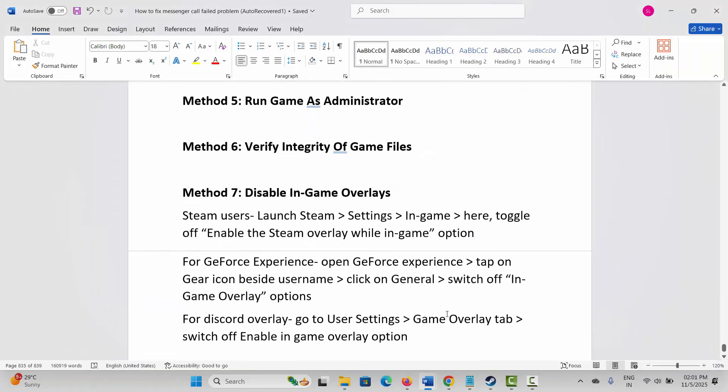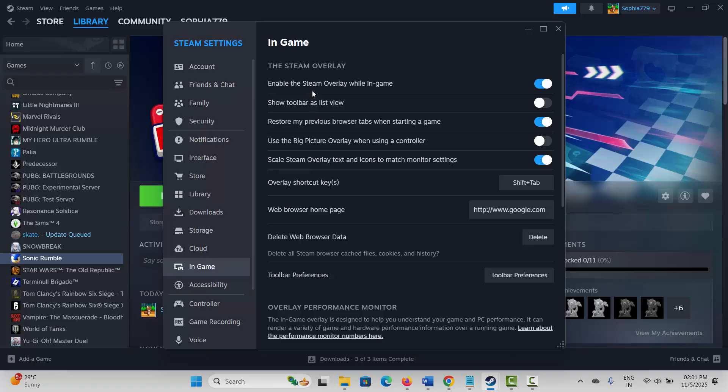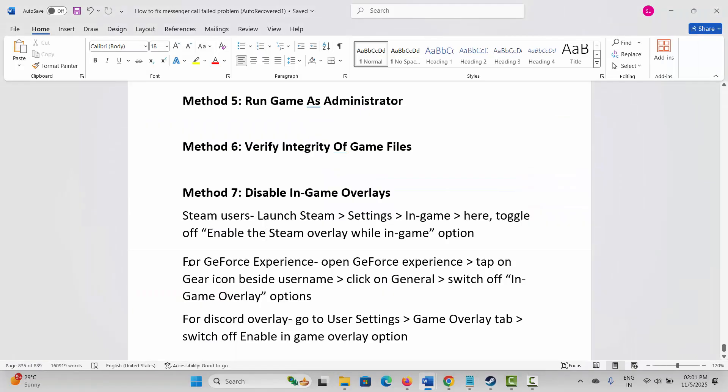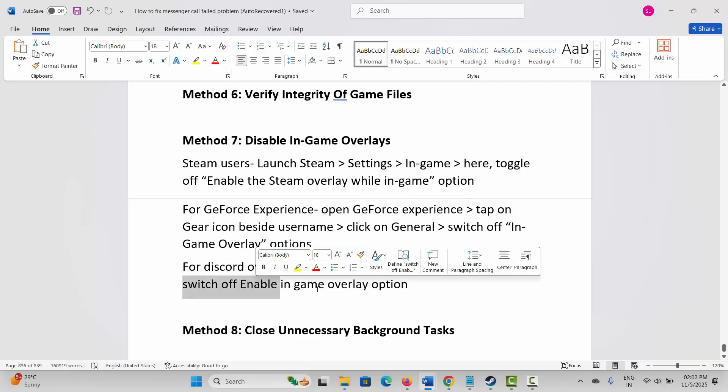Next solution is to disable in-game overlays. For that, go to Steam, click on the Steam option, click on Settings, then click on In-game. Here you can see the Enable the Steam Overlay while in-game option is enabled — click on it to disable it. After disabling, launch the game and see if it works. For GeForce Experience, open GeForce Experience, tap on the Gear icon beside the username, click on General, then switch off the In-game Overlay option. For Discord Overlay, go to User Settings, Game Overlay tab, and switch off the Enable In-game Overlay option.